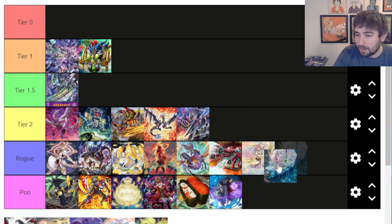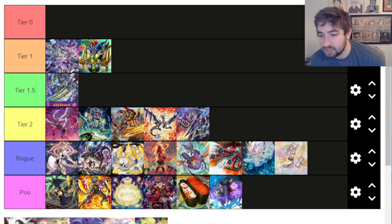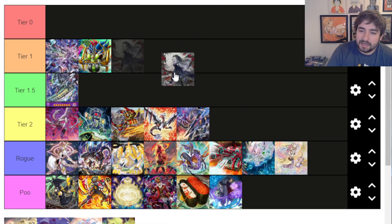Ice Jade is interesting — I'll put them at the bottom of Rogue. I don't think they do nearly enough as a pure deck. The new Extender that helps you make a level 10 Water Synchro — which would primarily be the Ice Jade Synchro or Cheng Ying, the Sword Soul level 10 Synchro — is actually pretty good. I think that card is way more interesting for something like those Water Combo decks where they play the Mermails and the Atlantean cards. But for right now, I just don't think Ice Jade does nearly enough. They don't have the firepower to really run and gun with the rest of the game.